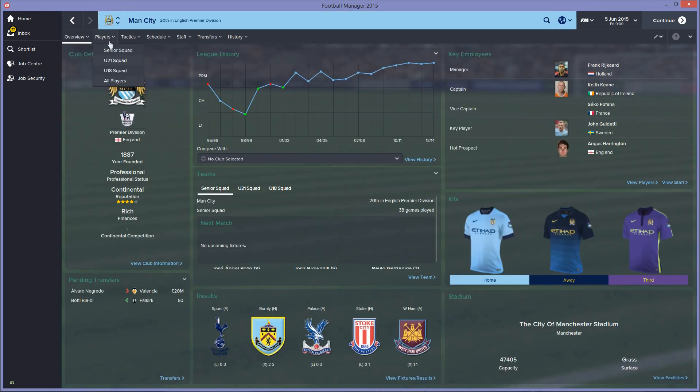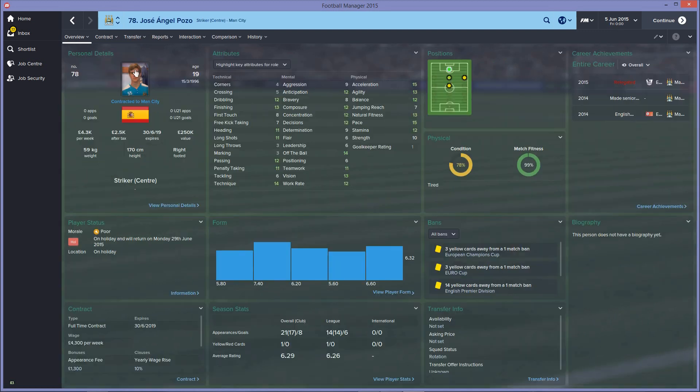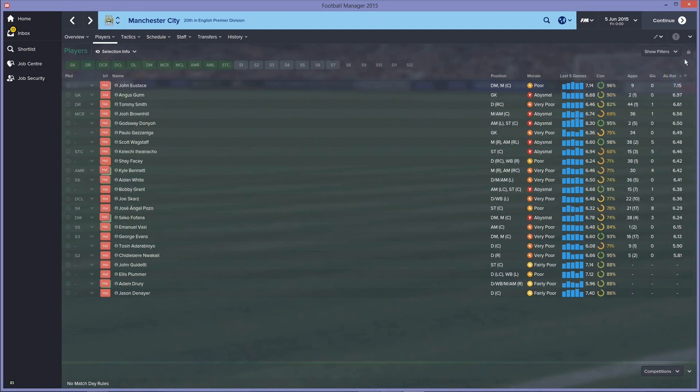Looking at their players, the top scorer was Jose Angel Pozo, a 19-year-old from the youth team. Average rating-wise, the top performer was John Eustace, who only played nine games but managed a 7.15 rating at 35 years old — just brilliant. Tommy Smith was their highest-rated player among those who played significant minutes, with a 6.61 average. It's an atrocious season for them, as you'd expect from that team.